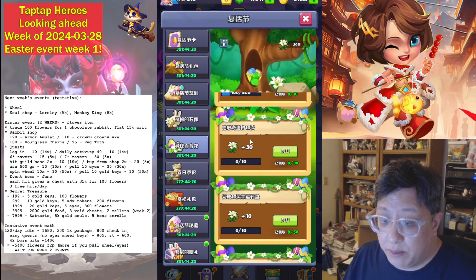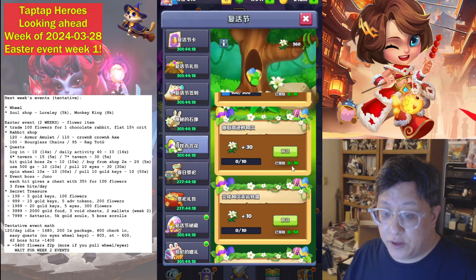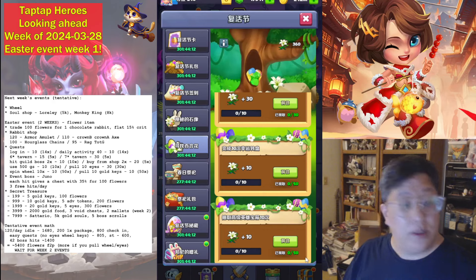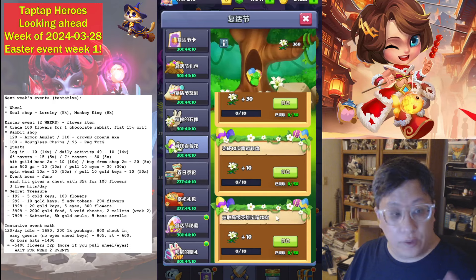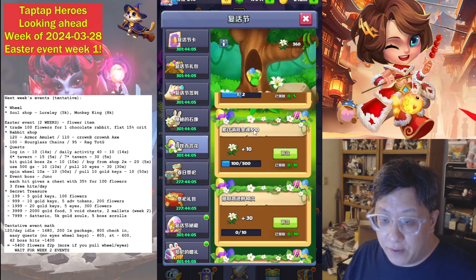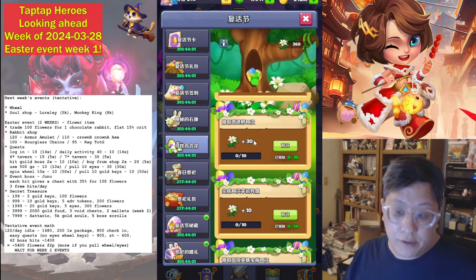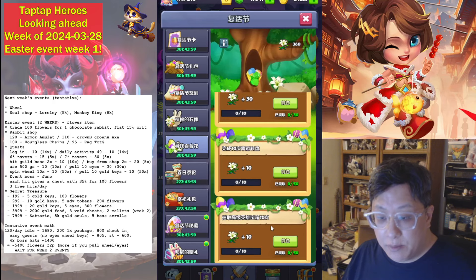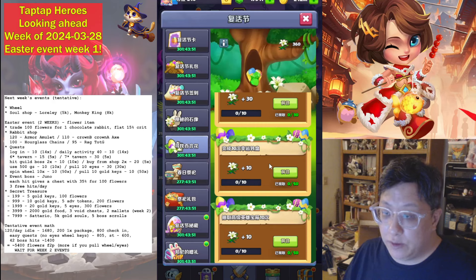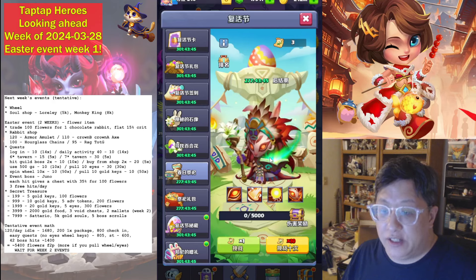Use 10 miracle eyes: 30 points, 30 times. Use 10 wheel: 10 points, 50 times. Use 10 keys: 10 points, 50 times. Because this is a two-week event spanning both wheel and miracle eyes weeks, you can realistically get 500 points for spinning the wheel and 900 points for pulling miracle eyes. The keys would be overkill unless you just really like throwing them away — there's no real need to do that.